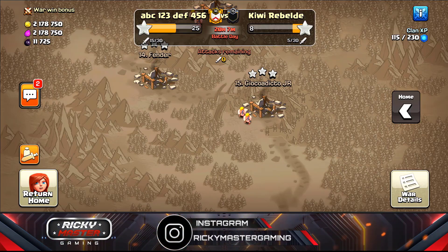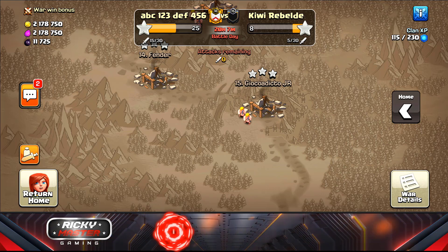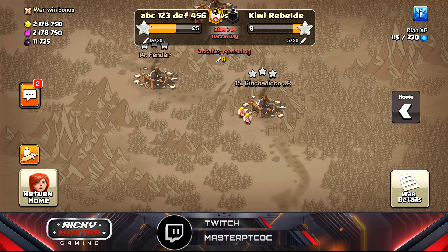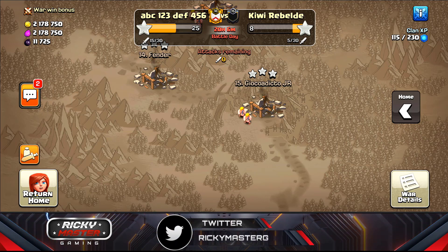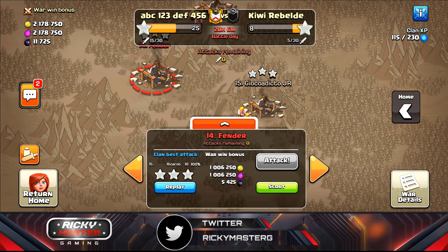Hello everyone, welcome back to the channel. Today we're back with an episode of Clash of Clans. I want to show you the first three or four hits — the war still has 20 hours to go, but that's alright. The first hit is a Town Hall 12.